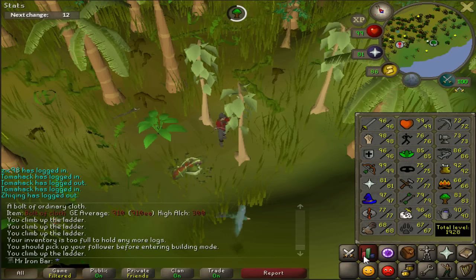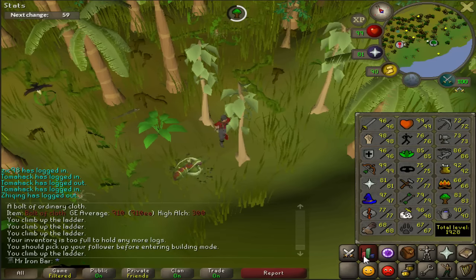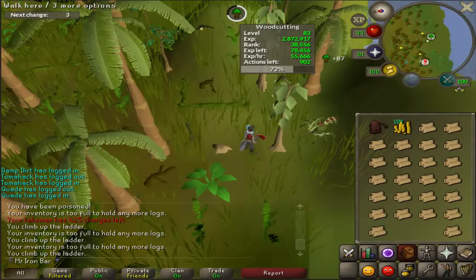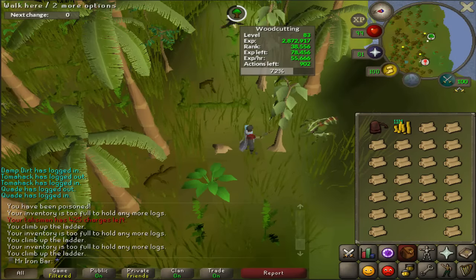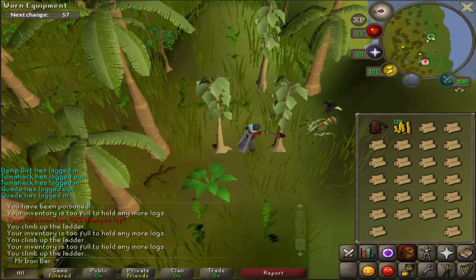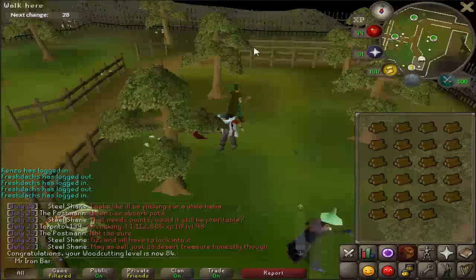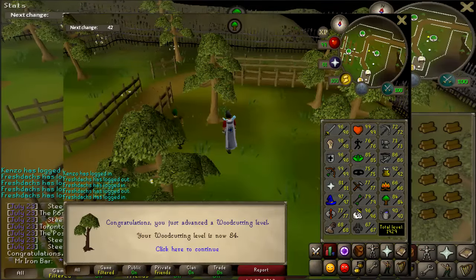I need around 9,400 teak planks to get to 77 construction. If I were to do oak planks, I would need around 14,300 - a 5,000 difference. So teaks are quite faster, although around 800k more expensive. But I've got tons of money to blow so it's not a problem. This is also why I got the Lumberjack outfit - since I've been woodcutting so much anyway. I'm getting around 50-55k experience per hour, which is already better than yew trees.